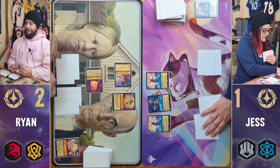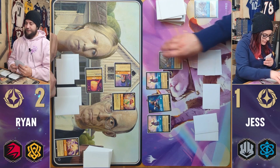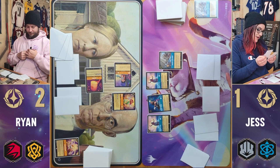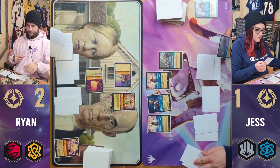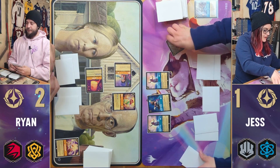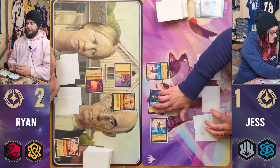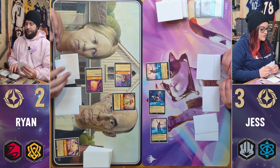Then I will redevelop my brain — look at the top two cards, one goes in my hand and one on the bottom. Then I'm going to quest with Gramatala as well as Mickey Mouse for two lore, taking me to three lore. And then I will pass my turn.